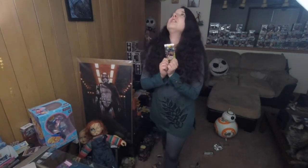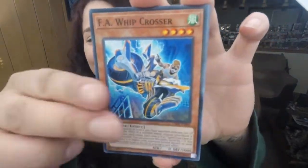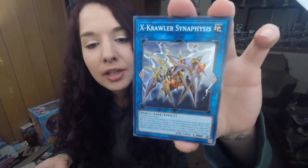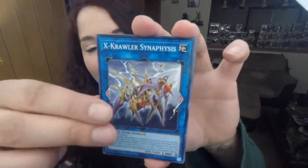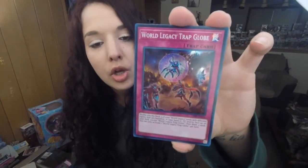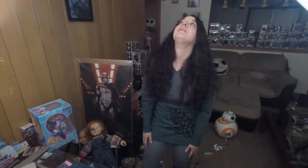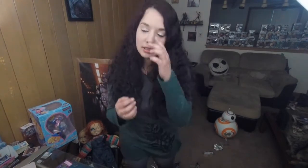Last pack — last chance for glory. Evenly Matched? F.A. Whipcrosser, we got Crawler Gliel — like we haven't got that one before. X-Crawler Synesthesus and World Legacy Trap Globe and Security Block. Man, when are we going to get Evenly Matched? Or at least the Borrel Dragon. Come on.